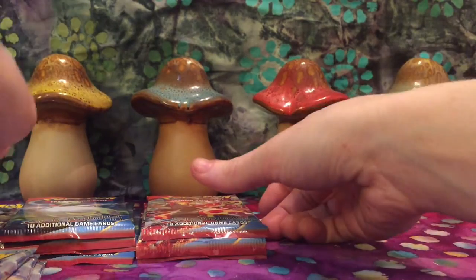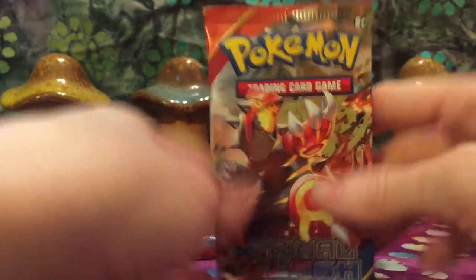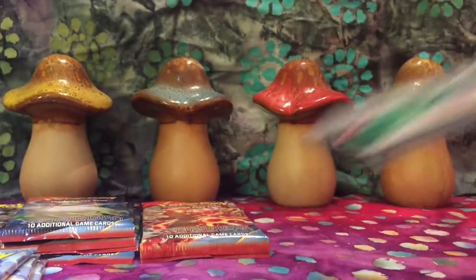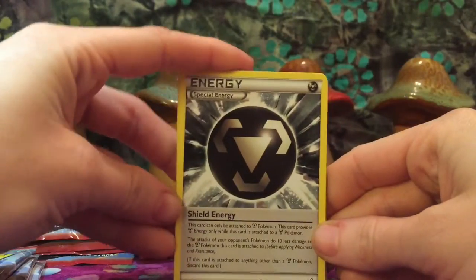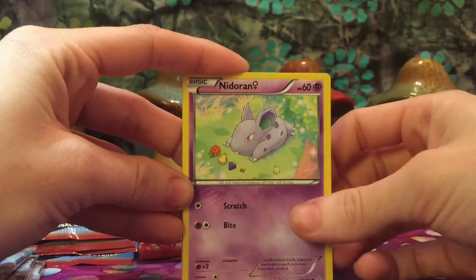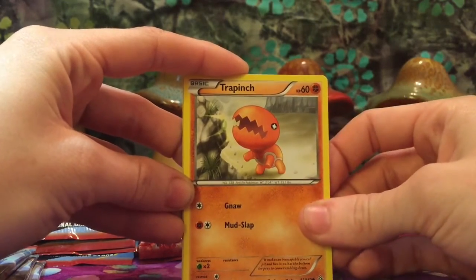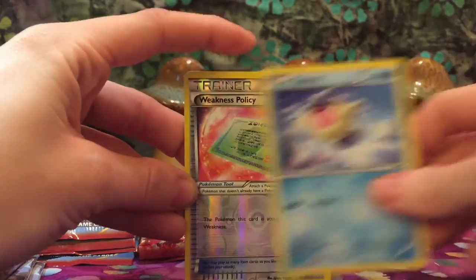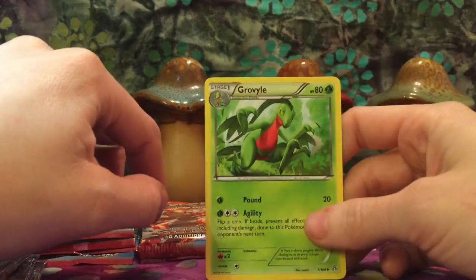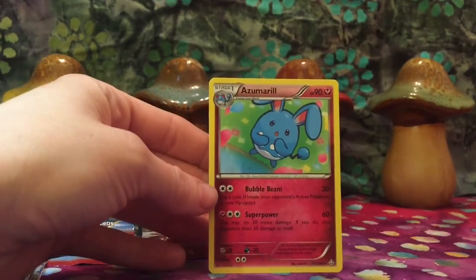Next, we will go with the Groudon. Shield Energy, Whizcash, Hippopotas, Slugma, Nidoran, Trapinch — the Ant Pit Pokemon — Spheal. Ooh, Weakness Policy, Reverse Holo. Super sneaky from the back, we have a Grovile. And our rare is an Azumarill — Aqua Rabbit. Nice.